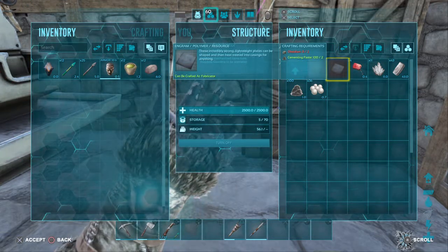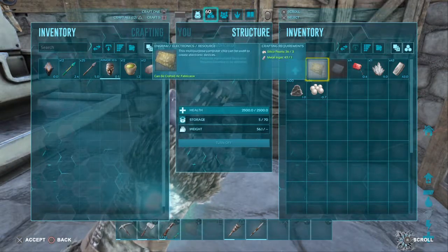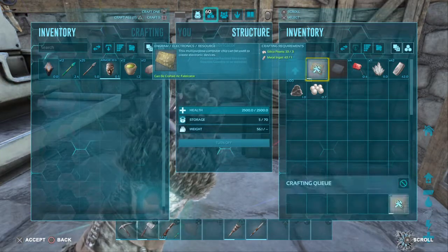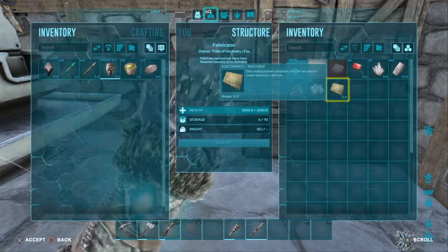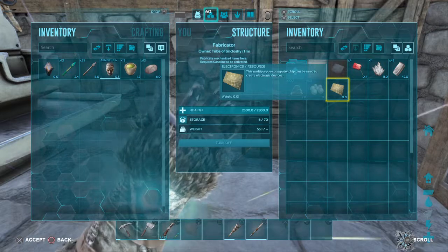I'll turn this thing on just to show you. Here's your electronics — you need three silica pearls and one metal ingot. You need to craft that up, and voila, you've got electronics. So you can start making air conditioners and anything else that takes electricity.